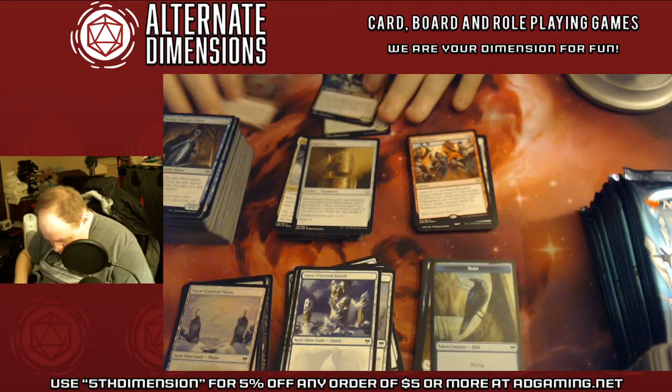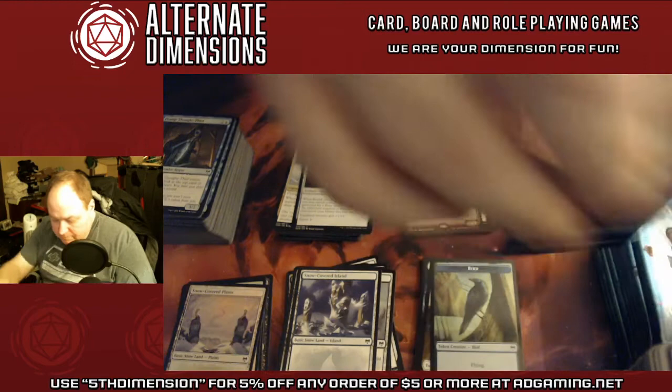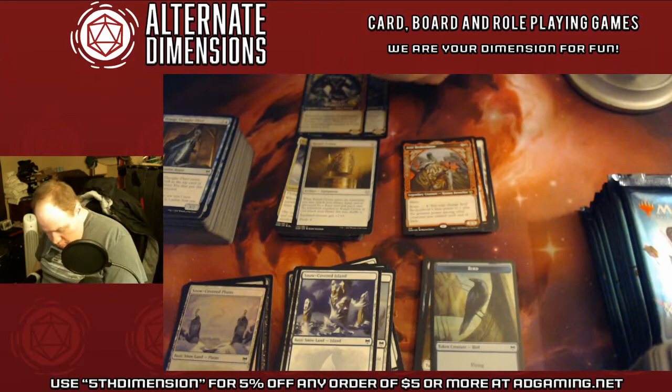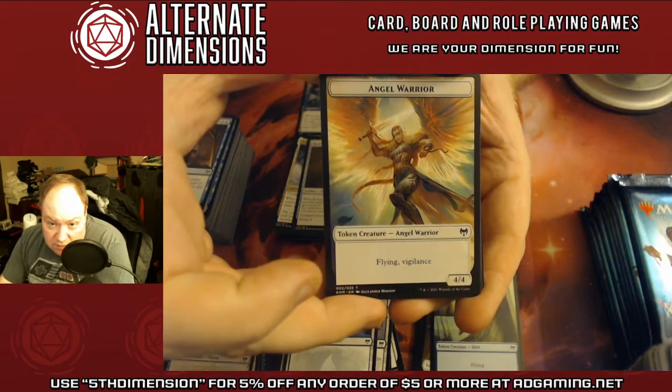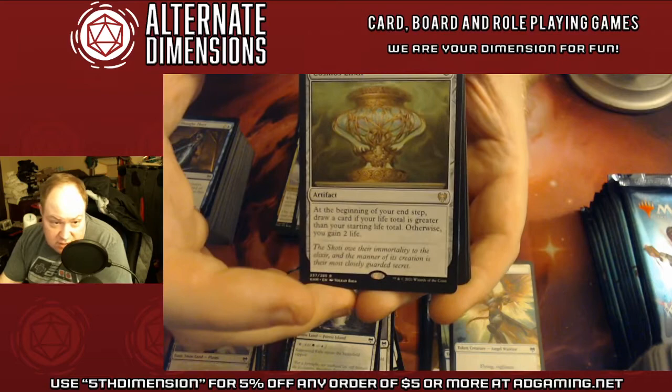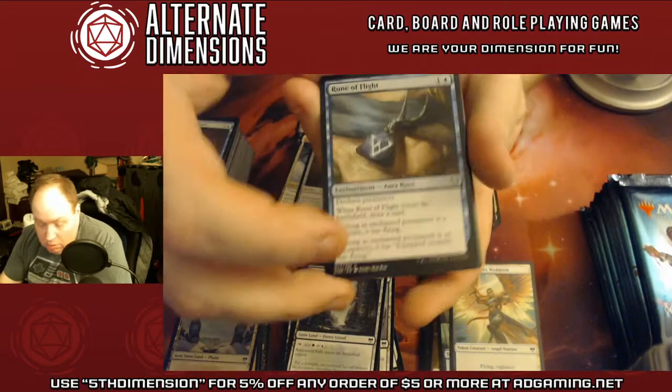Big fan of these gorgeous frames. Here's an amazing Angel Warrior Valkyrie token. Blue-Green snow land. Cosmos Elixir — why is this not a white enchantment? Can't really complain, it's really good, but...